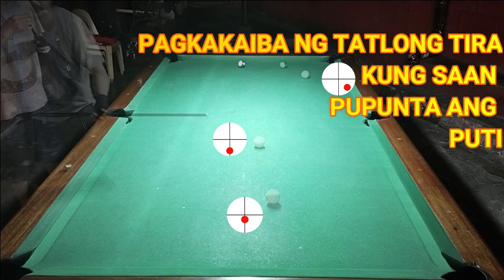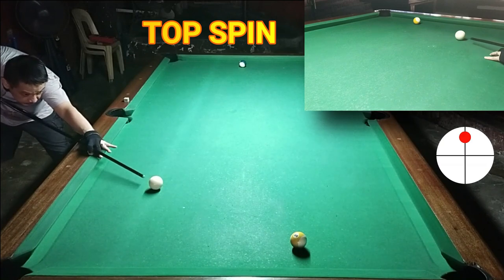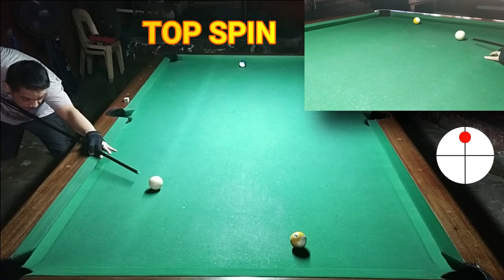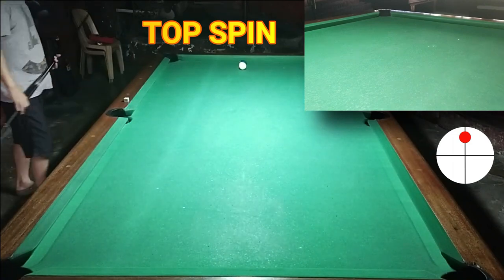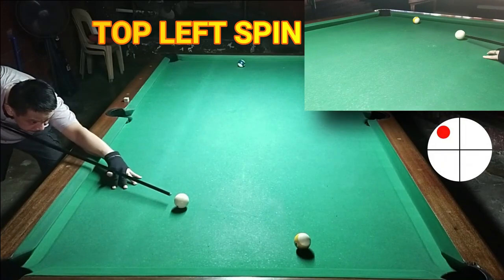Ngayon, yung top spin naman. Ang top spin ay titirahin mo yung puting bola sa taas. Saan kaya pupunta ang puting bola? Medyo kumuroy na siya ng konti, pupunta sa number 10. So luckily, tinamayin yung 10 at naging prepare. So ang next na tira ay top right. Dito ay mag-spin yung bola pupunta sa 10, pababa. At yun ay mas prepare kisa doon sa naunang top spin.